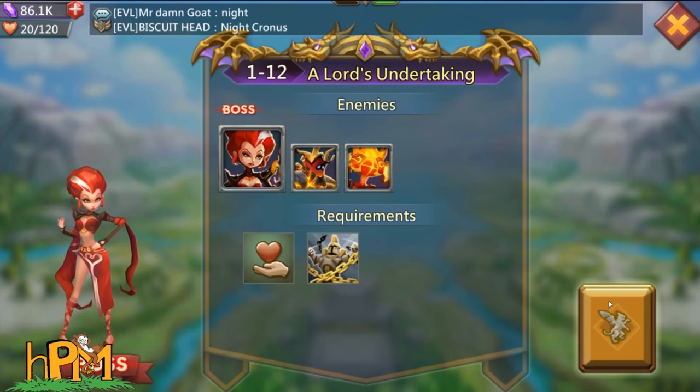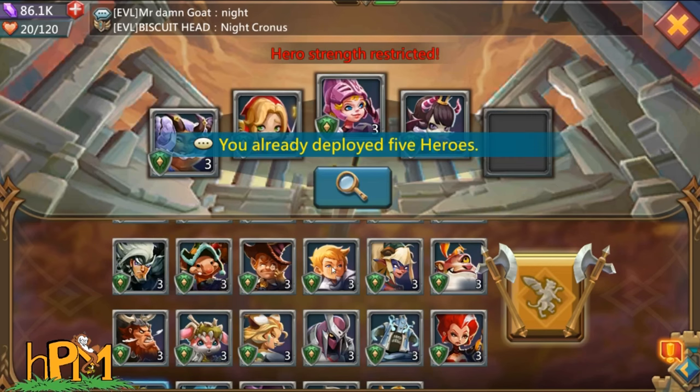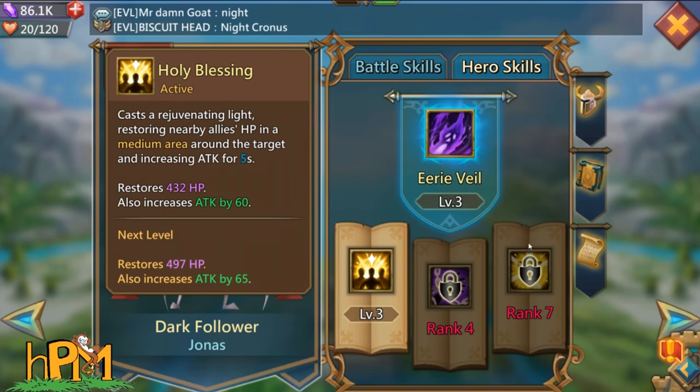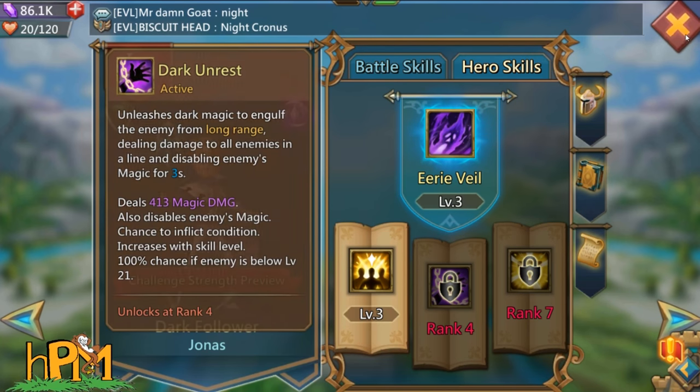We might have to run this with two tanks, or maybe throw some magic defense in. Let's see — does Dark Follower even give me that? Nope, we don't get it till rank 7, so he doesn't even do anything special for us at this point.